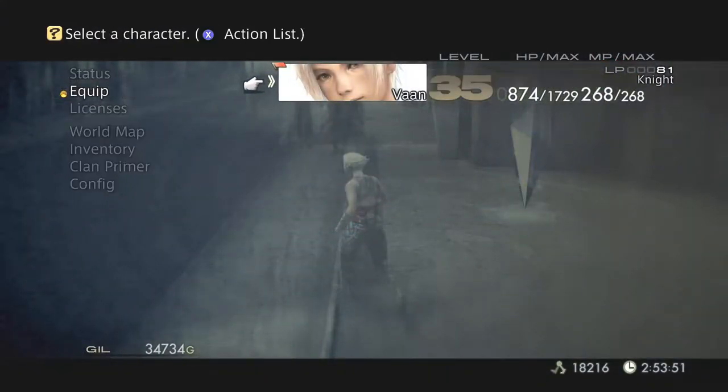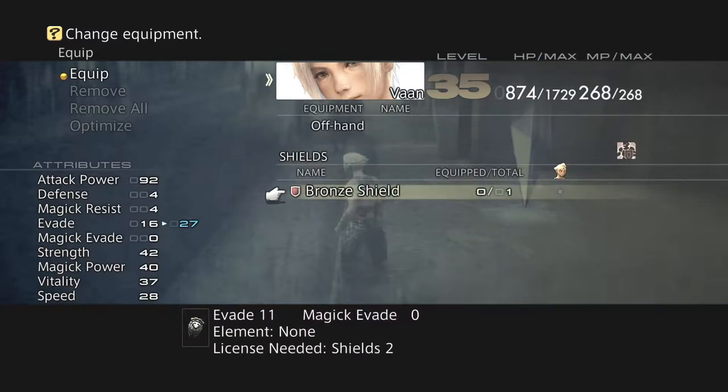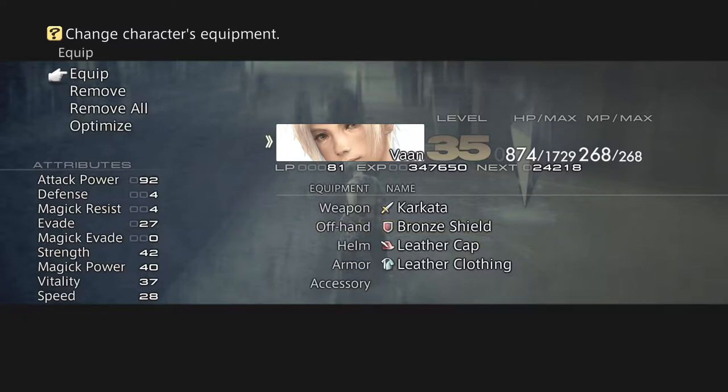Hey guys, Rilke here. Welcome back to my Final Fantasy XII Let's Play. This is part — I think it's part 4. So I got the Karkata. After I got the Karkata, I went and stole from the other mob on the screen. And I got a bronze shield from it — not really lucky. I think he's got a better shield and he's also got gauntlets, which I forget what they do.